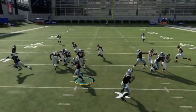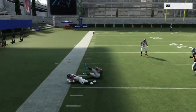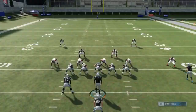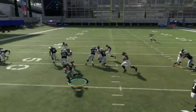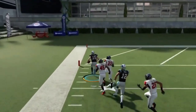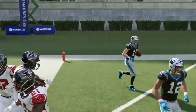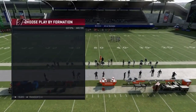Next we got the jet touch pass — another really good play. The fullback is going to seal the edge and act as an additional blocker. Make sure your slot is your most athletic receiver. The blocking sets up perfectly here — to get a house call with Hogan is really impressive, so definitely without a doubt a really good run.